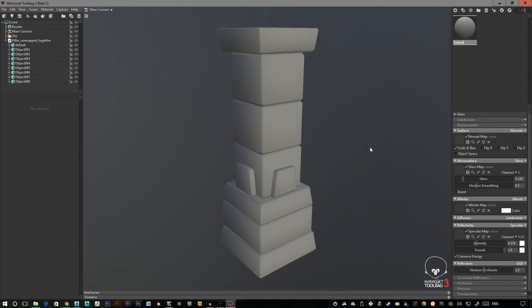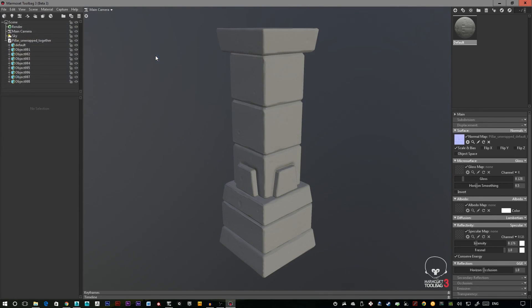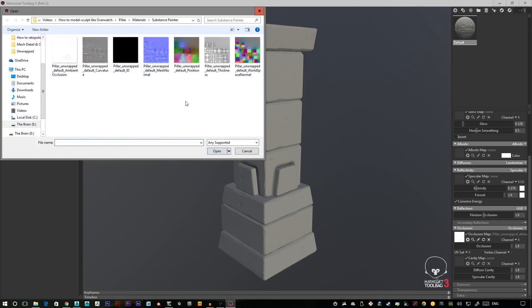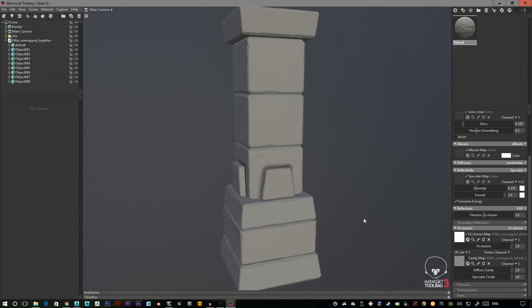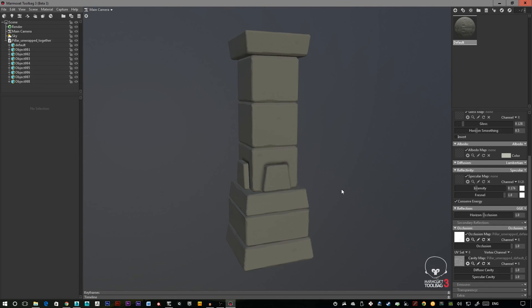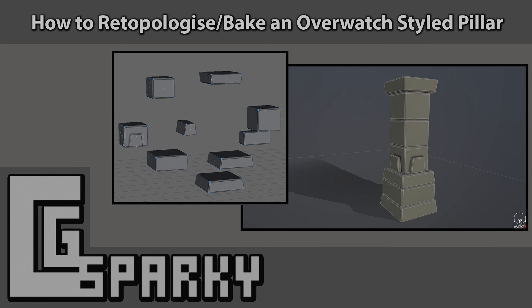I've stuck the re-merged model into Marmoset Toolbag for a quick render and exported the maps we baked in Substance Painter. Loading up the maps — here's our normal map, occlusion, and curvature. You can see all those details have carried across really well, and you can quickly put on a grey-ish yellow stone colour. That's it for the retopology and baking tutorial — I hope it was useful, thanks for watching.